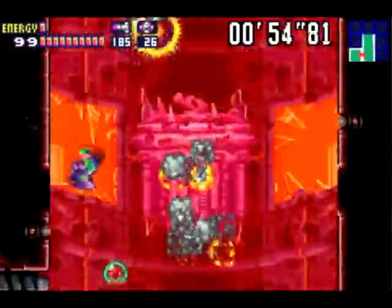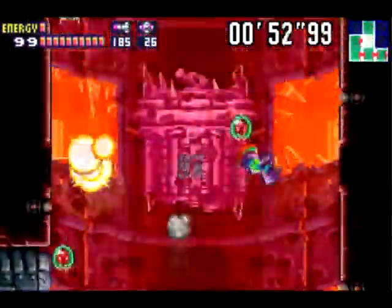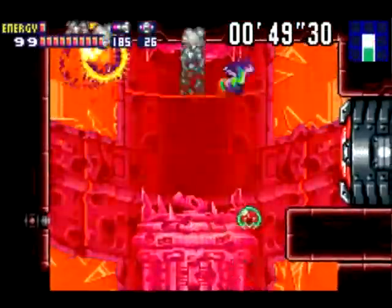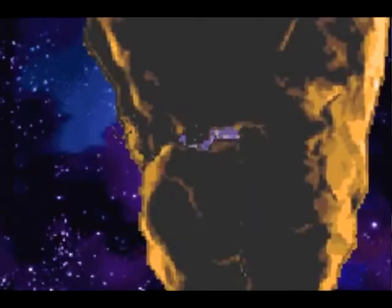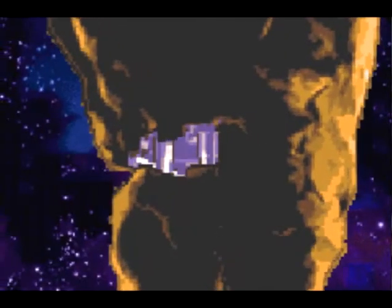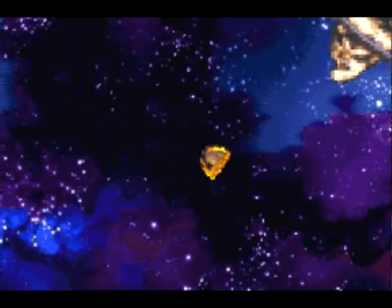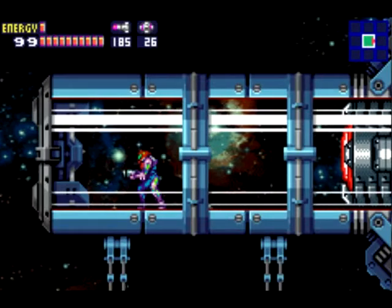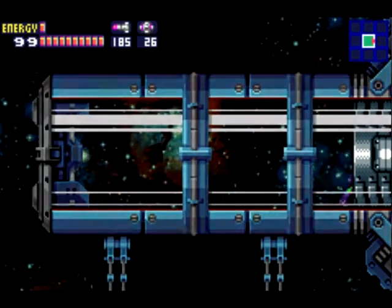Try not to hit any of the Metroids - they will send you back down and you'll lose a bit of health. It's not too bad, but if you're bad at space jumping, it will be. If you don't get out in 60 seconds, you die, I guess. That's why they gave you a save point and a nice little cutscene of the restricted area dropping off and exploding. So that's the SAX done, and all those Metroids as well.